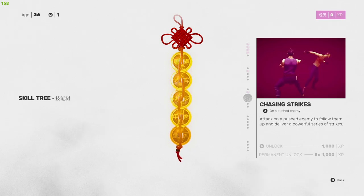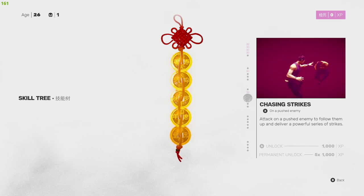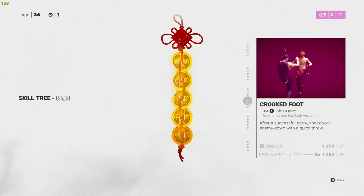Chasing Strikes — X on a pushed enemy. Attack a pushed enemy to follow them and deliver a powerful series of strikes. It's very low damage per hit but it adds up quickly. This is something I like to use specifically against the first boss of the game and it does pretty well.